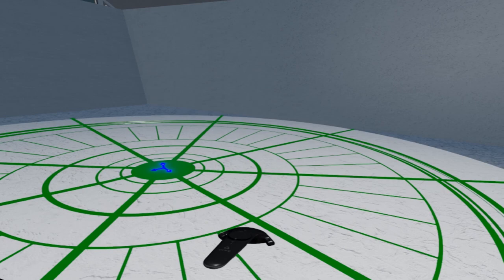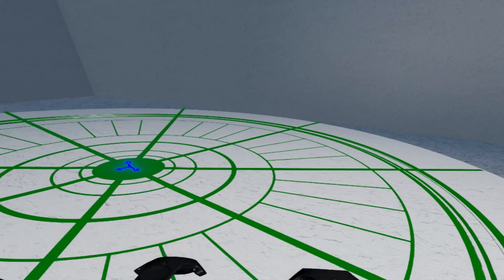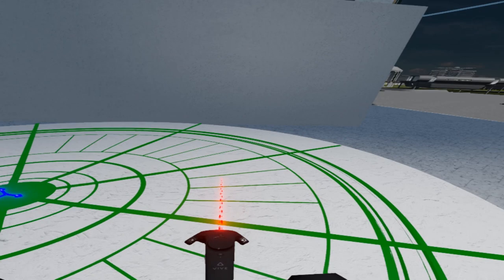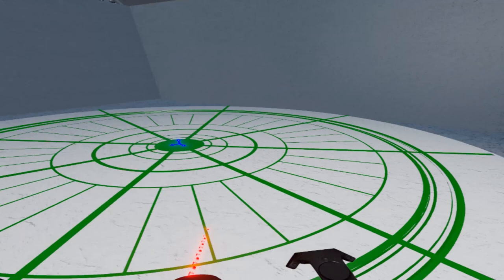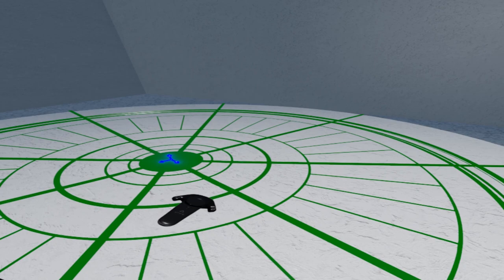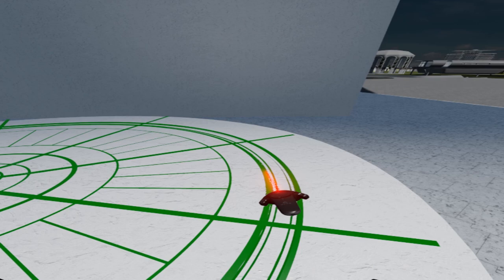Then we have the recreational belt — various recreational spaces including courts, pools, indoor and outdoor swimming ponds, and a variety of structures for leisure and recreational activity. Then we come to the low density dwelling belt with personal homes and some common access buildings along with beautiful gardens and open spaces. Then we have the high density dwelling belt with three apartments per radial sector, of which there are eight radial sectors. Sometimes these areas are known as segments and sometimes also as cells.